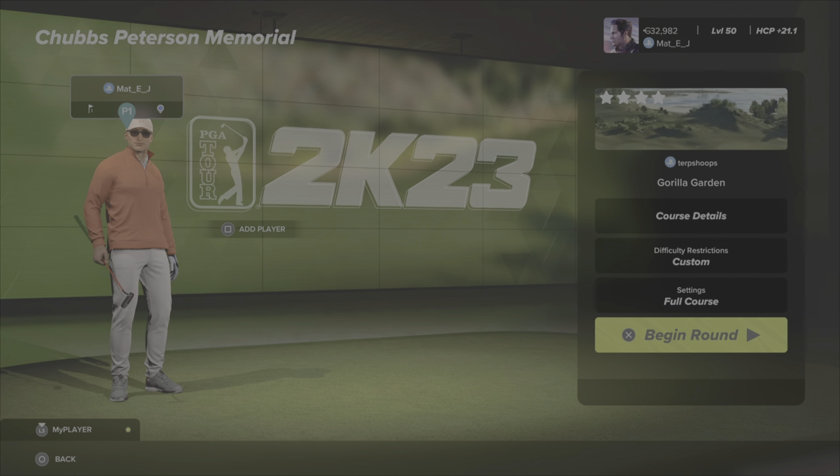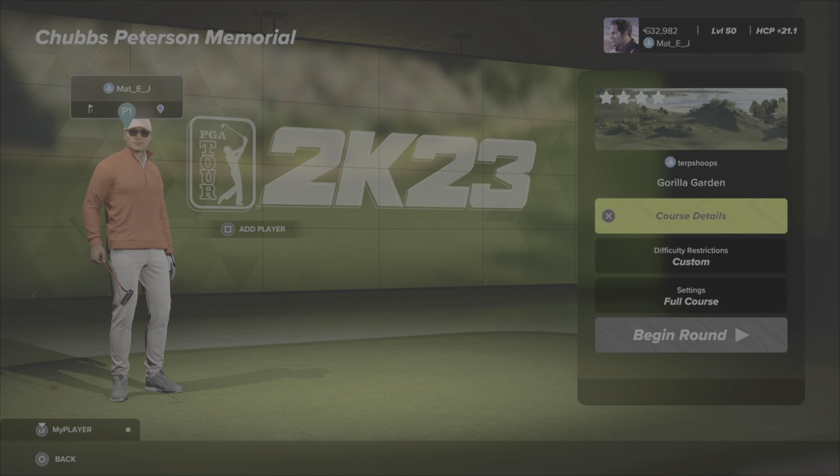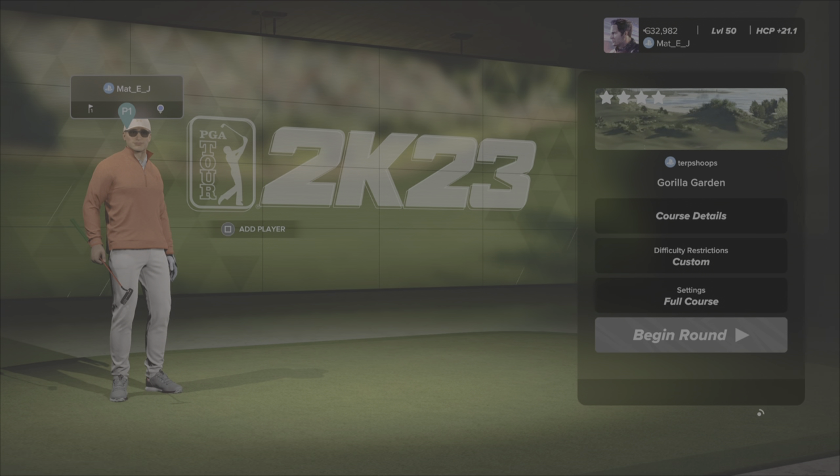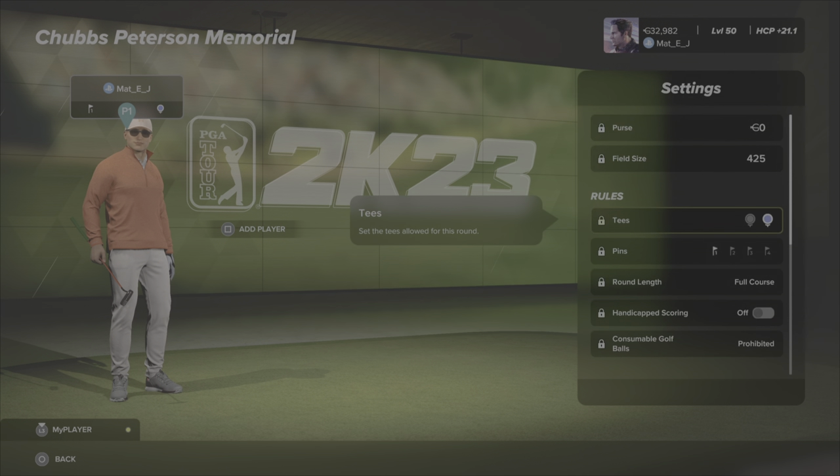Back to some more PGA Tour 2K23, another week, another TGC Tours challenge circuit walkthrough from the Chubbs Peterson Memorial. The course is called Gorilla Garden by Terp Shoops. Four pins, white and blue tees. The blue tees play the longest at 6822 yards, making it a par 71 because it is a short course.